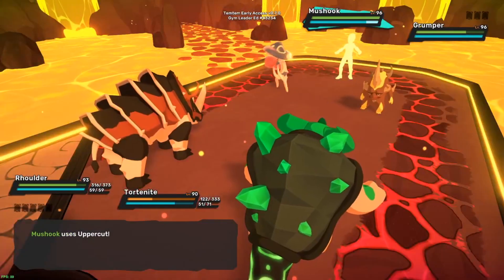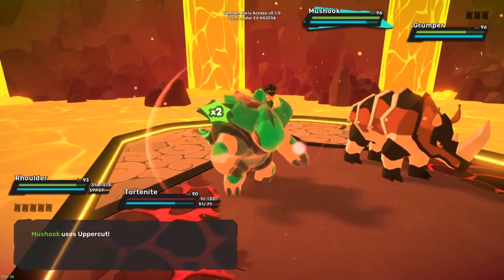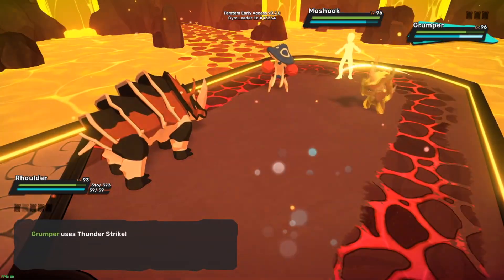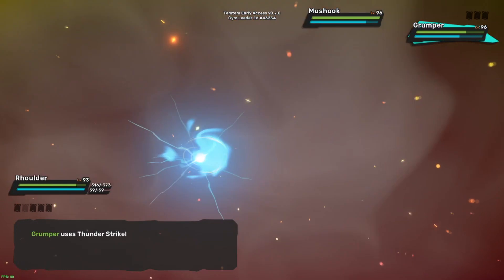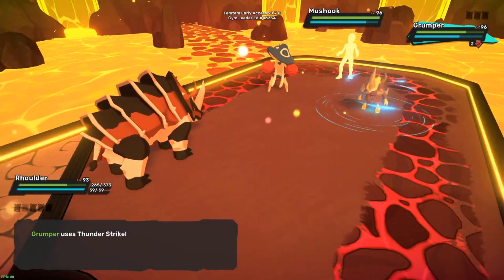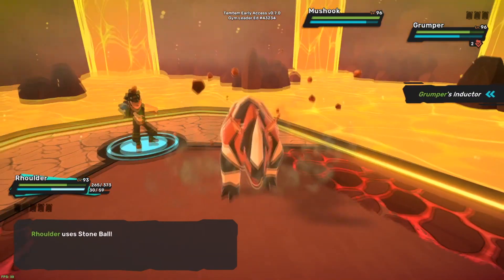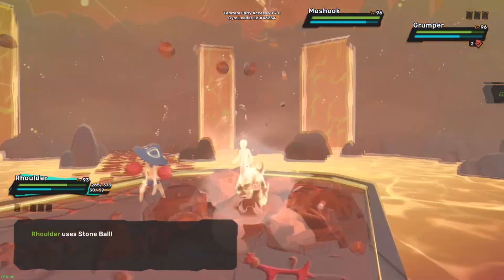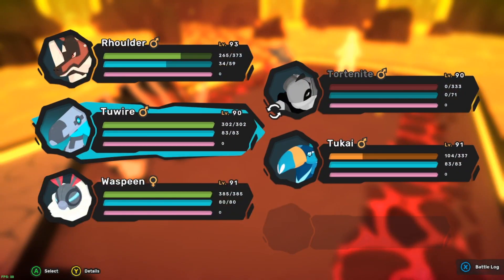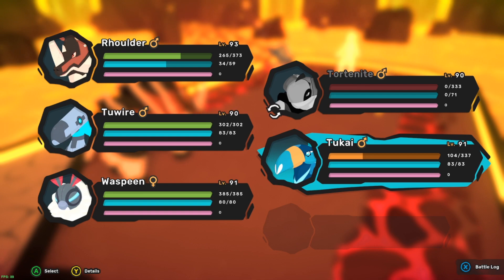That was probably a bad move by me. A thunder strength shouldn't be an issue here. If Grumper is low health I can start using my wind types - that's kind of where I'm at. Okay, Grumper is dead next turn - I just didn't want to be scared of using my wind types. I still am a little scared, not gonna lie.